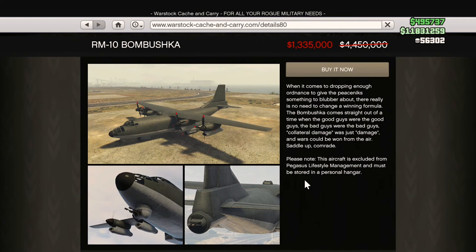A lot of people overlook the Bombushka, which you can pick up for 70% off as well. You can open the rear door of the plane — go to vehicles, doors, and open the rear cargo door, and you can put vehicles in there. You can have your friends jump in, put a Ruiner 2000 in, fly up high, and drive out and parachute. It makes for some pretty fun scenarios with that rear opening door.